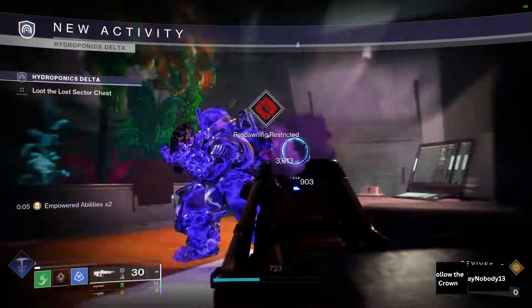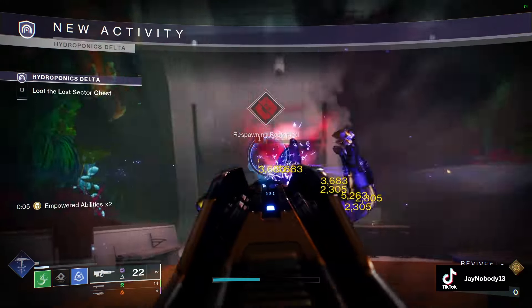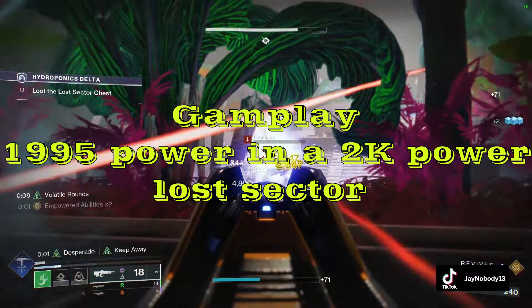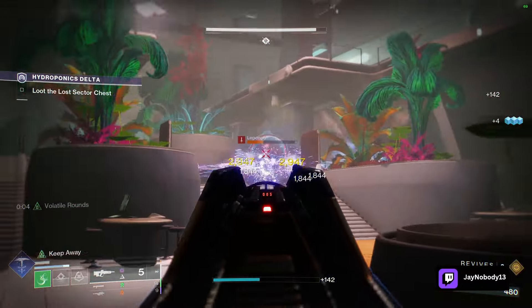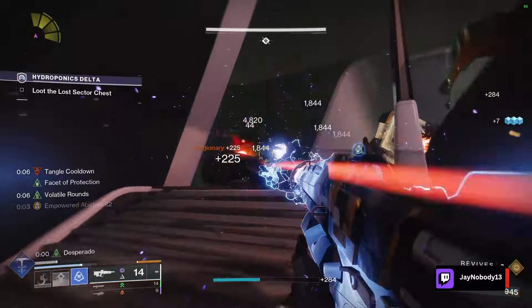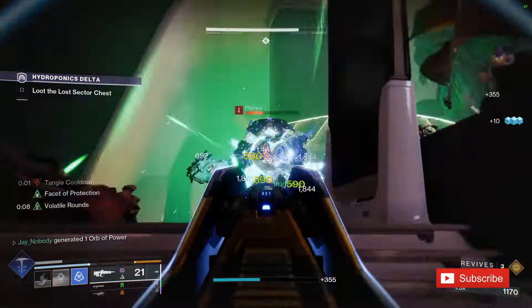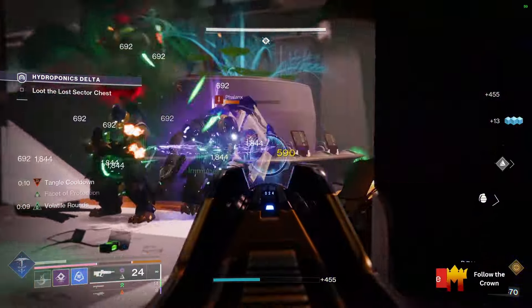Today we got an exotic class item build. Hello everyone, welcome back to the channel. Exotic class items are now back in Destiny and they do a lot more than before — they smash multiple exotic perks into one exotic armor piece. This is going to be me showing off the combinations I think are worth showing off. I suggest not deleting any roll that isn't a dupe since it could be viable later.